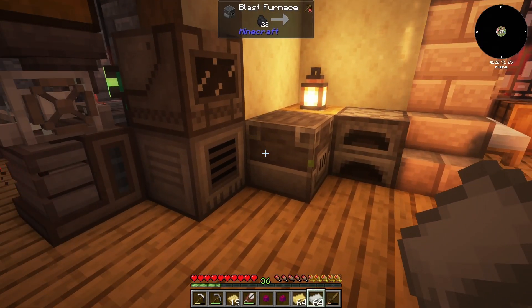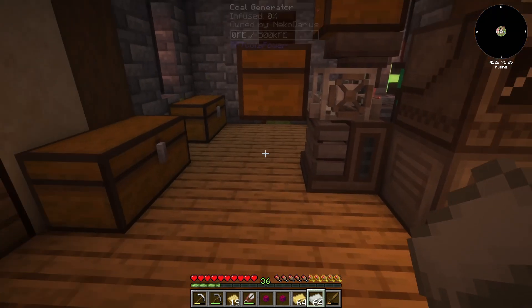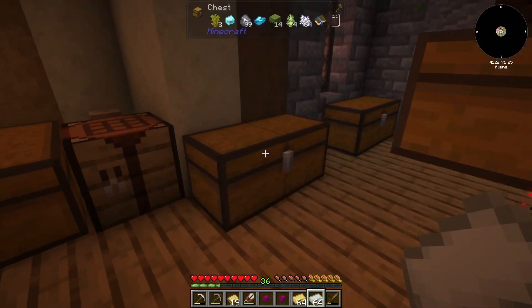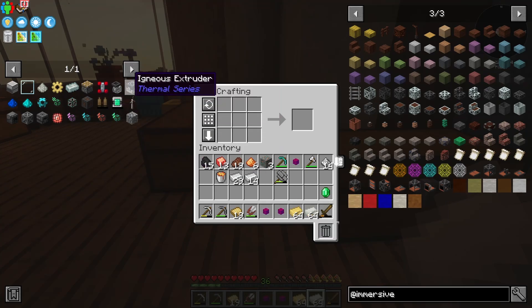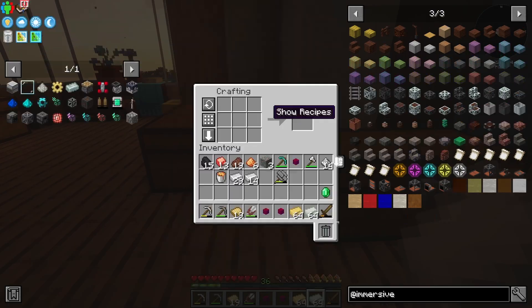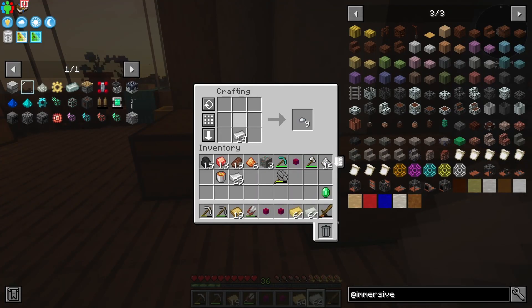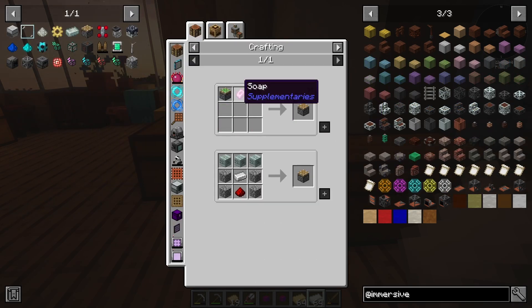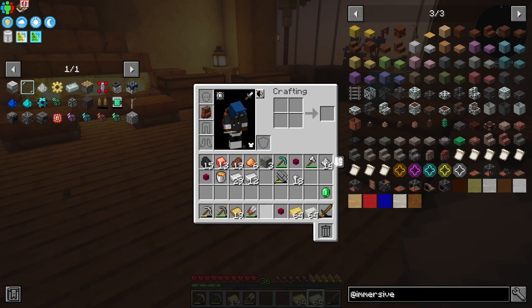We'll probably create more furnaces later, but we're here today to talk about the igneous extruder. We needed a constantan gear, and I realized we also needed an iron nugget for it, so I'll go ahead and create two of those. If we can get this right, we can produce items like netherrack that we need.